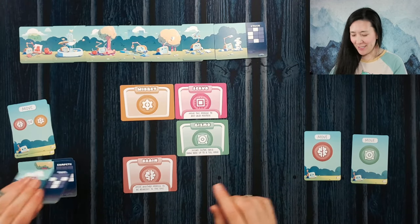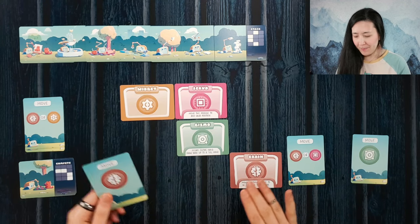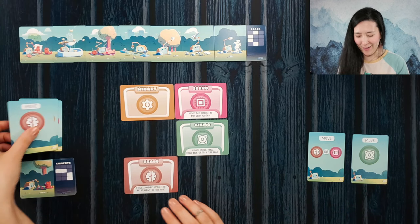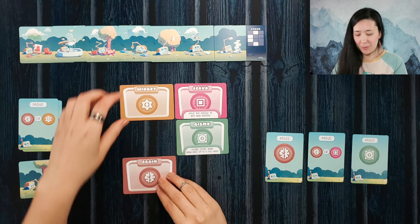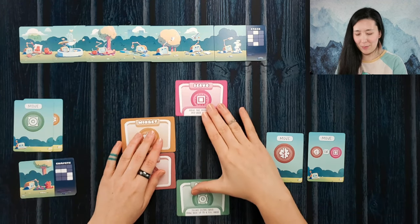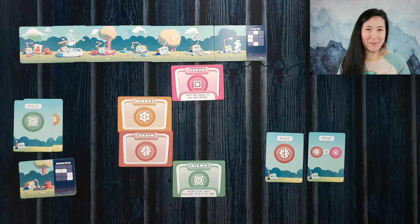We have our final one, which is stack. And in order to create this pattern, we're going to have to be a little creative. Let's move brain here. We can move widget down using brain, and then we just have to move gizmo. So we're going to move a module down adjacent to brain, and then we'll use another card to get gizmo down here, completing stack. So we have successfully completed a lovely day out at the park with our little results-oriented, versatile explorer.